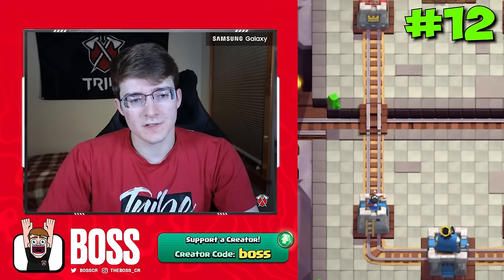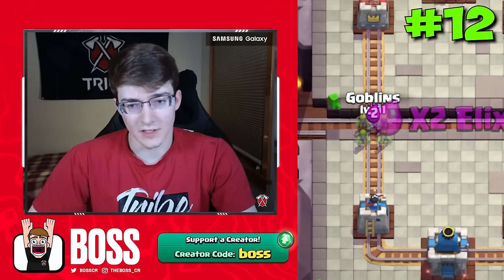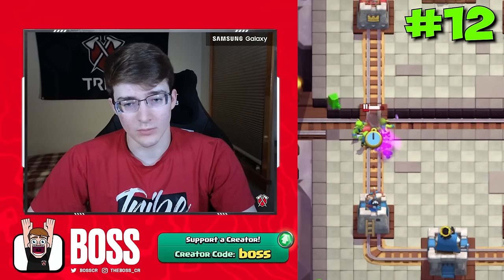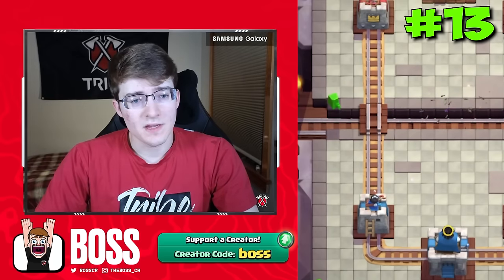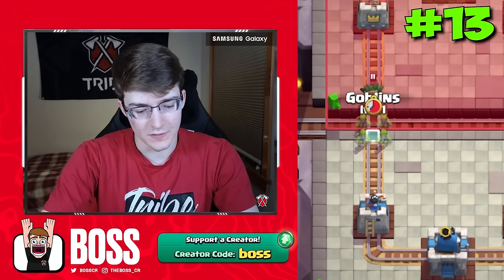Up next, we got the musketeer. Musketeer is going to be pretty easy to counter. All you really have to do is just surround her with the goblins and they'll take her out with ease. Same thing with the dark goblin, but just be sure to react a little bit faster since he runs so quickly.